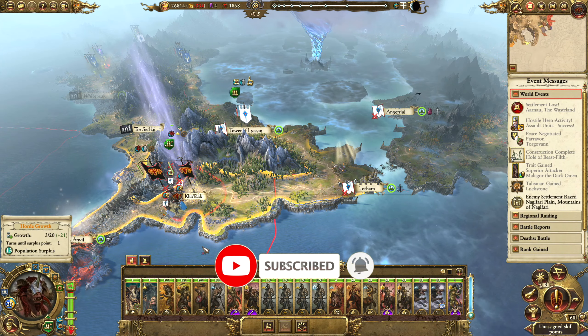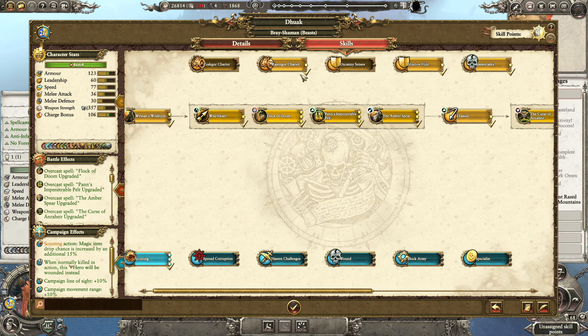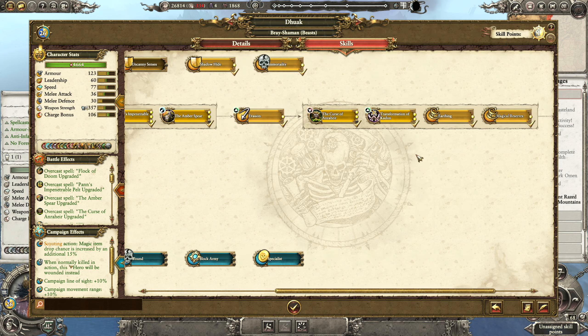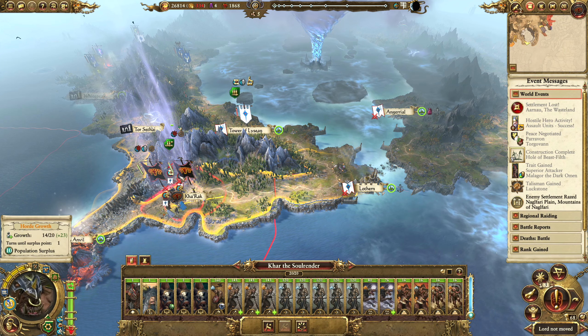Let's just level up Karak quick - here's the Bray Shaman. I'll grab Uncanny Senses I think. Don't care too much about the spread corruption, he doesn't need the other chariot. I guess we could max out one of these. Curse is pretty good, we'll do that.